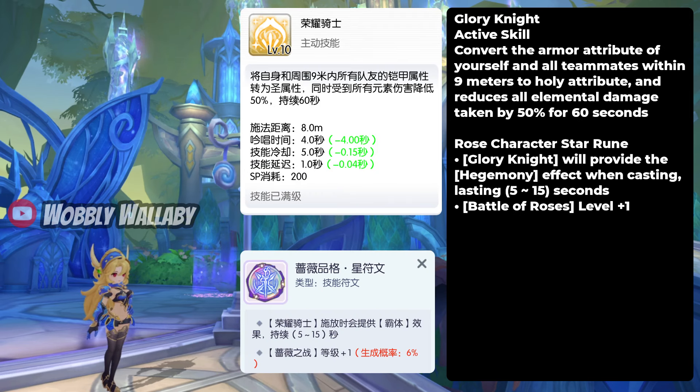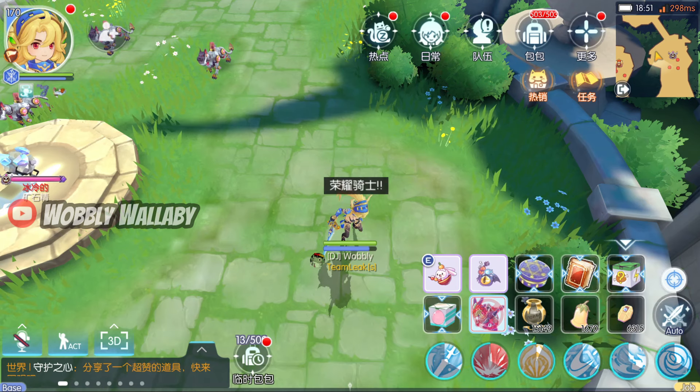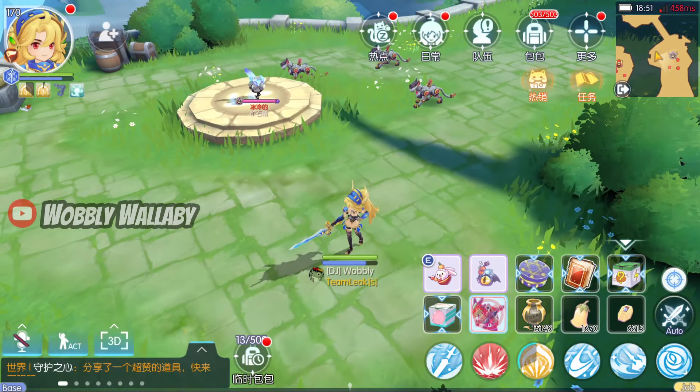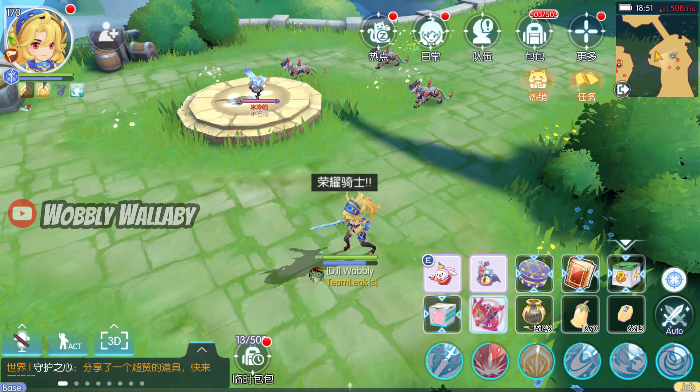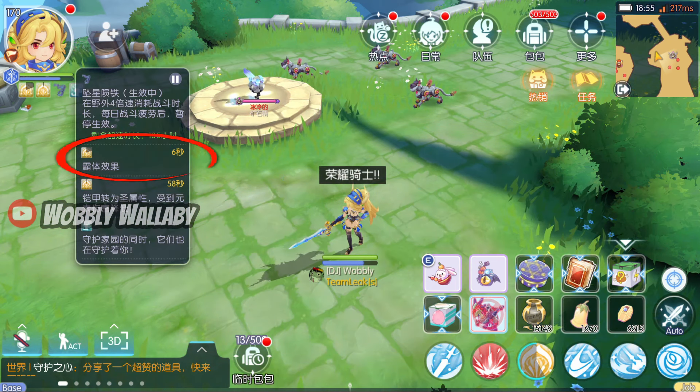Next is Glory Knight, an active skill. It converts the armor attribute of yourself and all teammates within 9 meters to Holy Attribute, and reduces all elemental damage taken by 50% for 60 seconds. The Ruin also gives the Hegemi effect, which lasts for up to 5 to 15 seconds. Reducing elemental damage taken by 50% for you and your teammates is insane, and the 9-meter range is also crazy — this makes her a very good party member. The Hegemi effect shows up in the status bar, though it's not entirely clear what it does exactly.